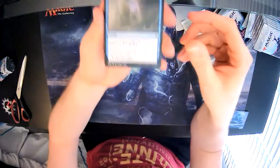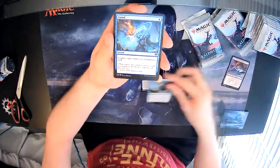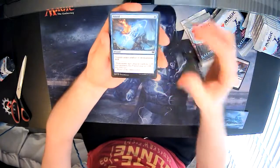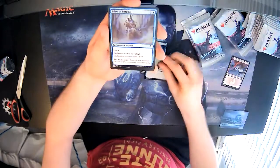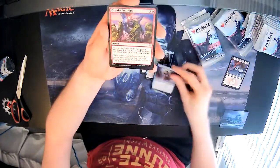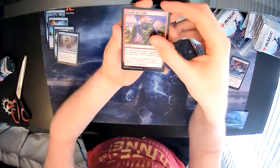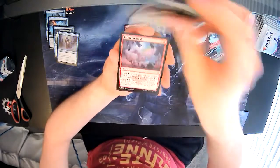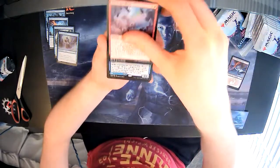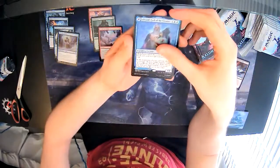Kicking things off with some counter magic: Disdainful Stroke, Bind the Monster. This is a blue pack — sometimes you find a pack where cards are all the same colour. Also a Null, Brinebarrow Intruder, Mists of Litjara — the first five cards all blue. Then an uncommon: Provoke the Trolls, Elven Bow, Crush the Weak. And what a strong start — Alrund, God of the Cosmos, a mythic, kicking things off.